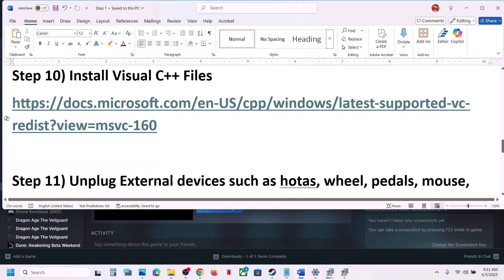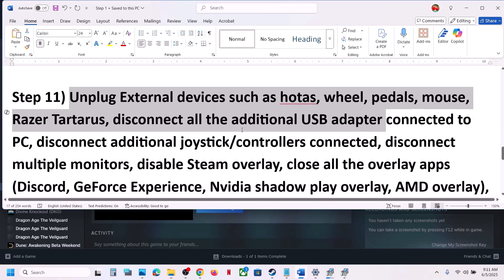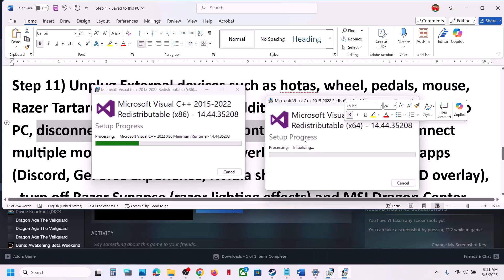The next step is to unplug all external devices you are not using. If you have a wheel, pedals, any USB adapters, or extra controllers connected that you're not using, disconnect them. Also, if you have multiple monitors, try launching the game on a single monitor.